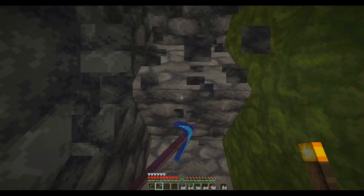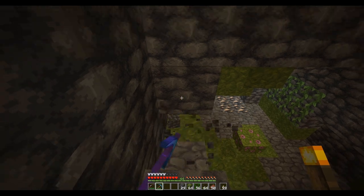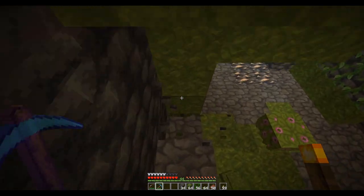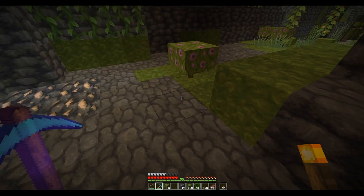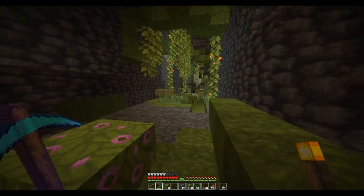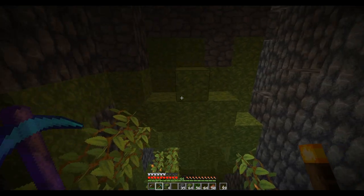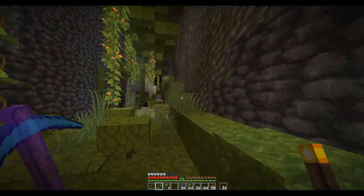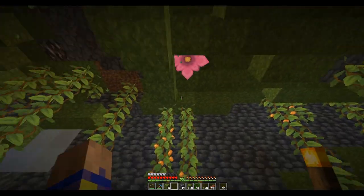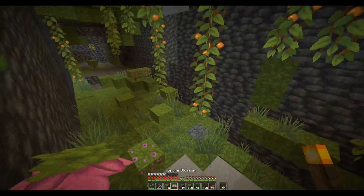I realized I was missing a resource that I wanted. I thought it would give a good touch to that covered walkway that I'm building. So I needed to get to these lush caves. They're actually directly underneath the city — way down there. I found them while I was caving, so I dug down here. What I'm looking for is this thing right here: a spore blossom. I wound up hanging these underneath the walkway.